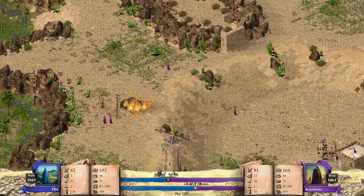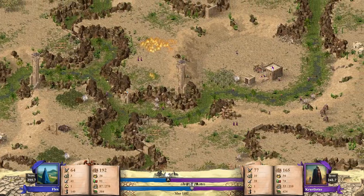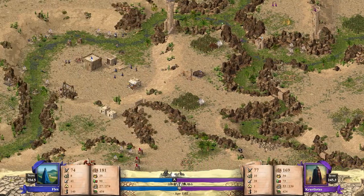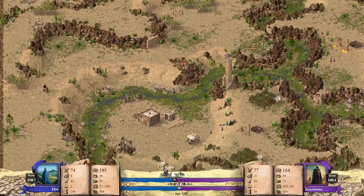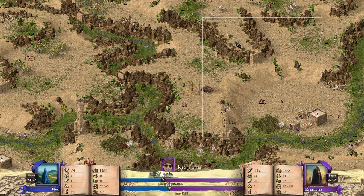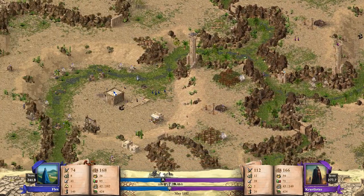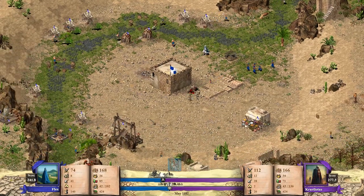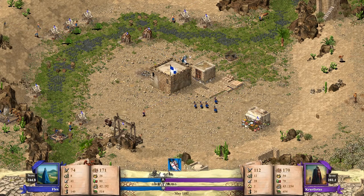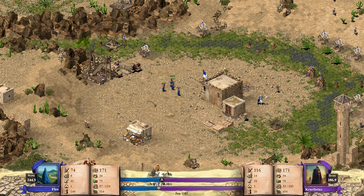Es brennt bei Cari Lotus. Ansonsten nicht so viel am Start mit Nervereien. Hier oben Bogenschützen und berittene Bogenschützen – natürlich sehr nervig, aber ich denke Cari Lotus kommt da ganz gut damit zurecht. Hier ist ein Assassine am Start, der die Steinlieferung abgefangen hat. Das ist natürlich sehr doof. Er wird jetzt aber weggeslingert und geht drauf.